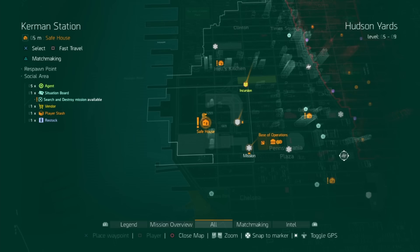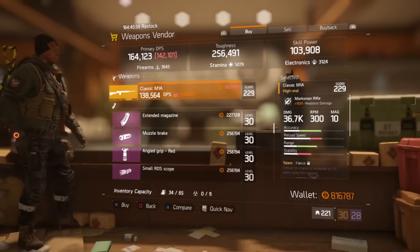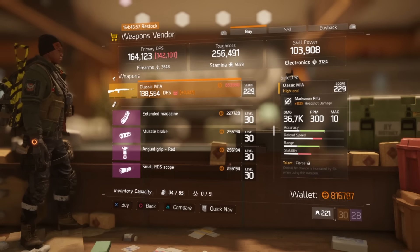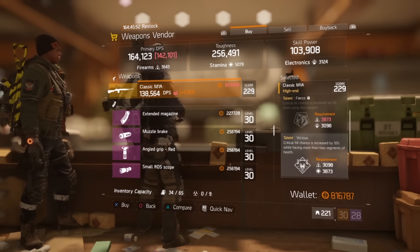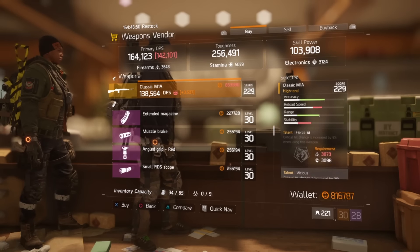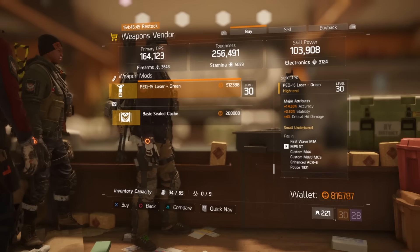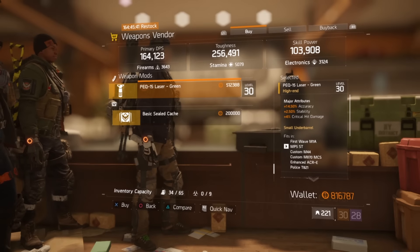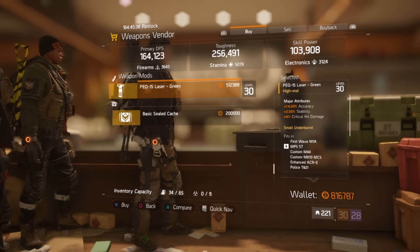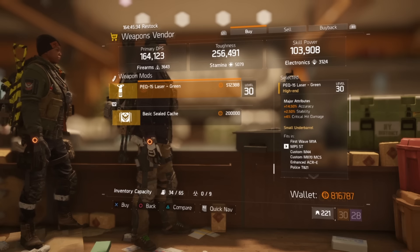At Kerman Station, we have a Classic M1A with 153% headshot damage, coming with Fierce, Vicious, and Balanced — kind of garbage. The attachment is an under-barrel green laser with 14.5% accuracy, 2.5% stability, and 4% critical hit damage.